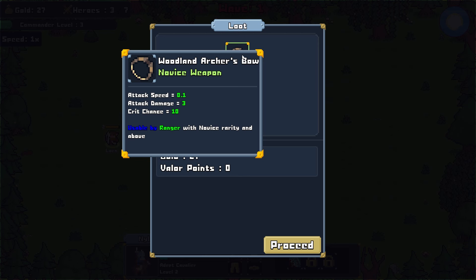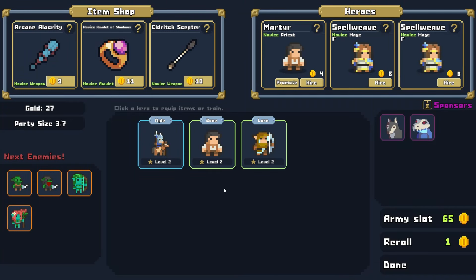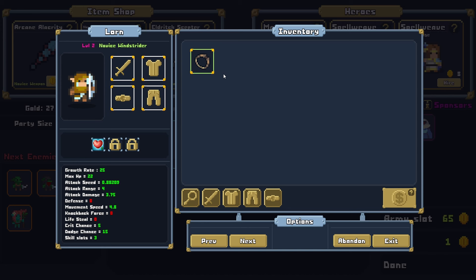We do have some loot — a Woodland Archer's Bow, which is a great item for our Archer. Good deal. Let's pop on into the shop. We can promote the Martyr, it looks like, or we could add some Spellcasters — that's another interesting possibility for this run. I definitely want to go a little bit different than we did last time. There's a nice bow that will give our Archer just more lethal force — attack damage 3.75, going up to 6.75. Very, very nice. Plus a crit chance of 10.